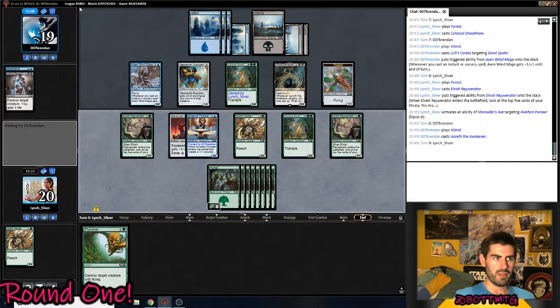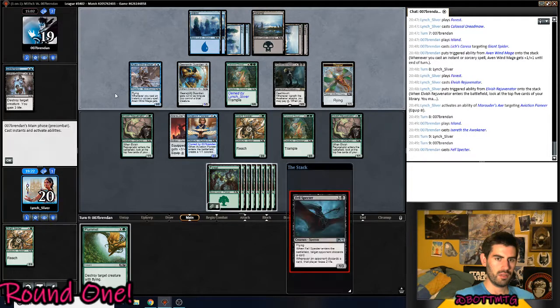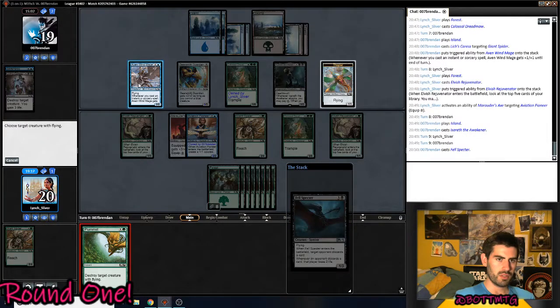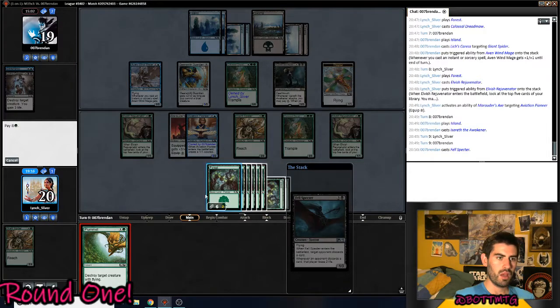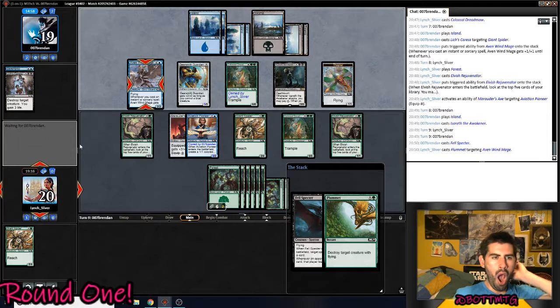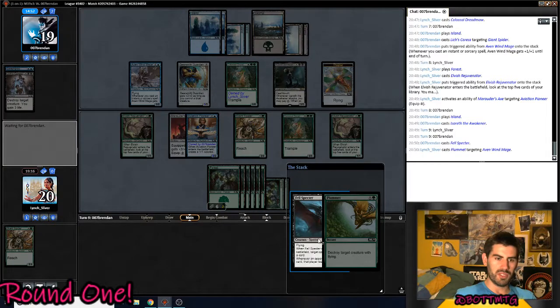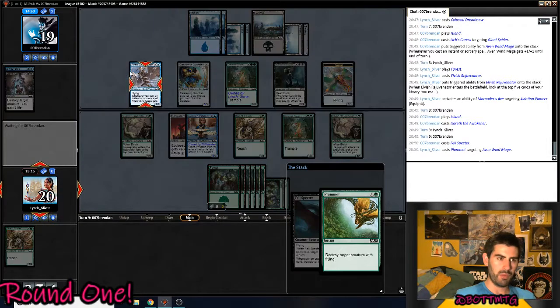I would assume he has the Felspector in hand and he's been holding it. I guess I'll just kill this in response. I'm pretty sure I got a chance to respond to the trigger — could have killed the 1-3 instead. But I don't want to block my Giant Spider and have him cast a Flurry of Spells.